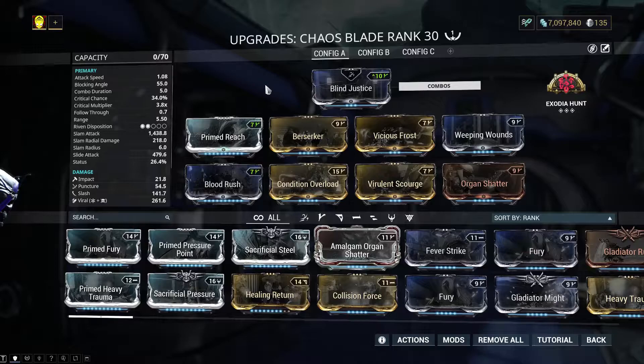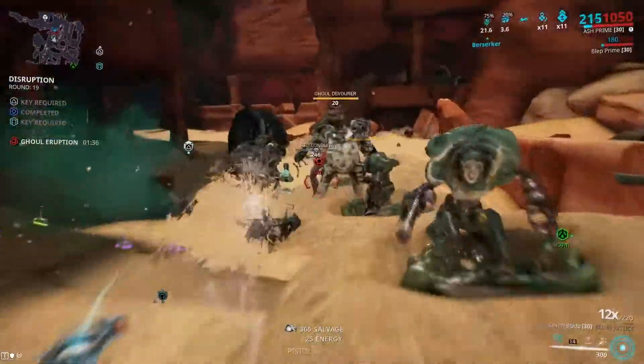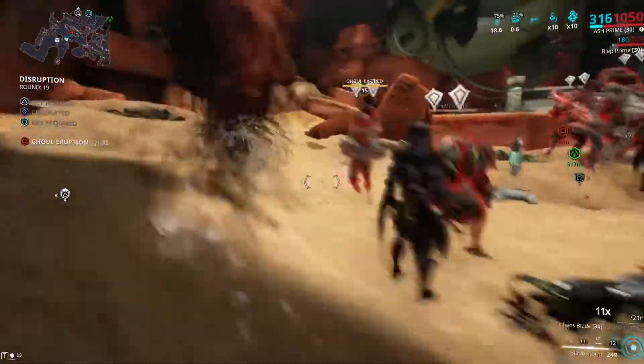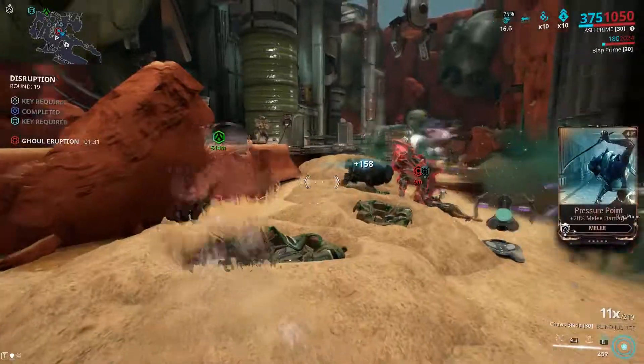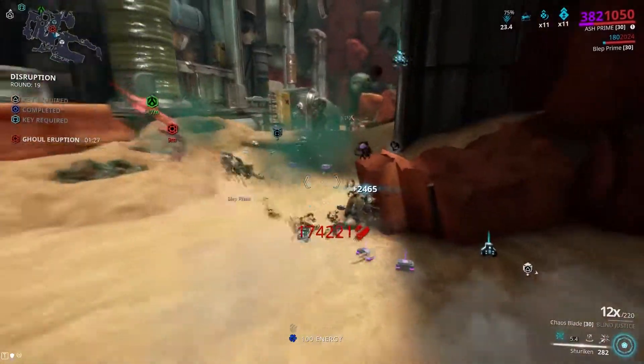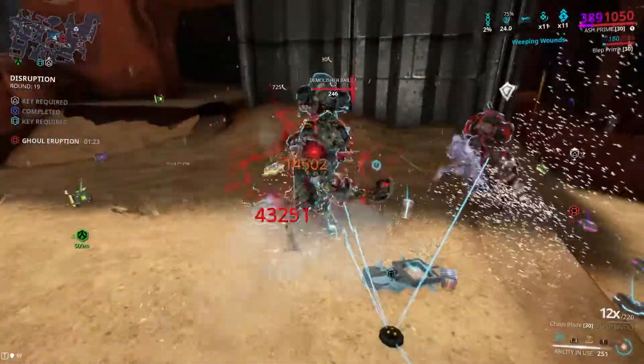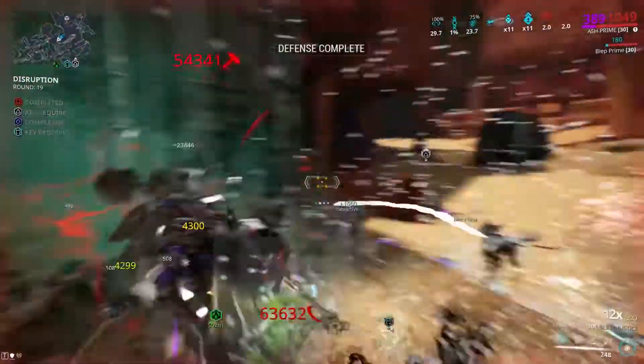Slam attacks pull enemies closer to me so I can kill them all really quickly. Not exactly super helpful against ghouls, because they do explode from toxin and cold damage, but it isn't enough to take Ash down. What is enough - the only time I died - was when enemies had toxin weapons at around level 300 and a stray bullet hit me.